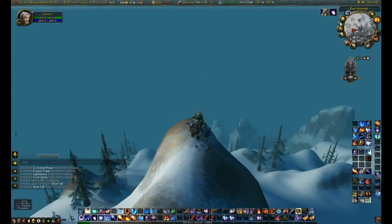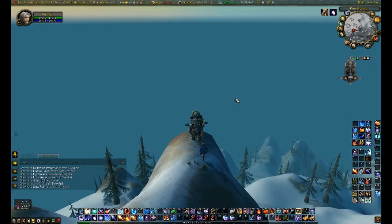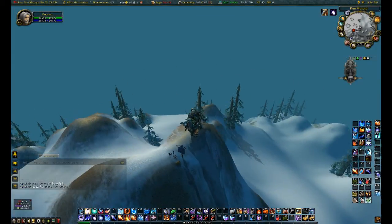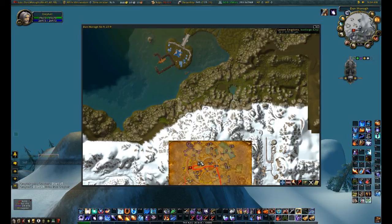Here we are at the peak of the Ironforge mountain. This is where we're going to jump and slow fall all the way to Menethil Hill Harbor, which is roughly in that direction. We can check the direction by looking at the map.